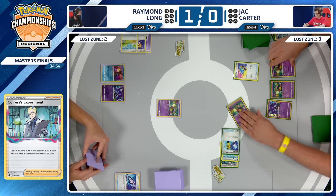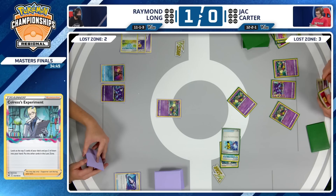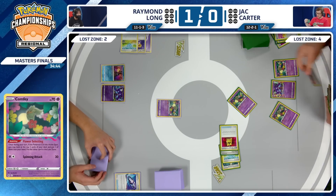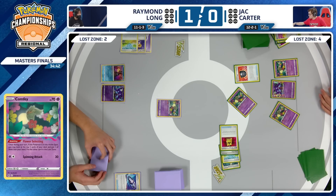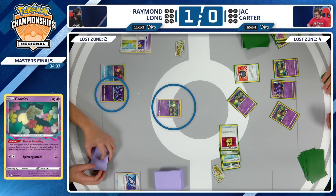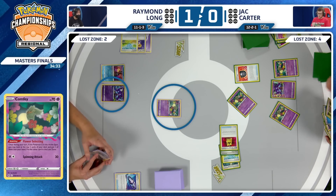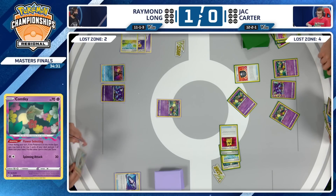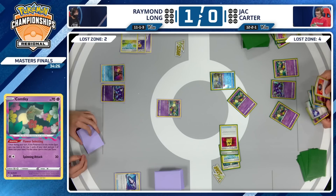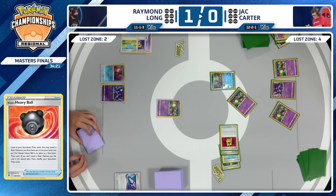A pretty important card: that Hisuian Heavy Ball. Absolutely amazing. Jack might have a strong enough hand to leave the Cramorant in the prizes and go get Radiant Greninja — a possibility. We could see Radiant Greninja targeting two low HP Pokemon to get two prize cards on turn one. Let's see which Pokemon he grabs. Playing it right now — game two already turning out to be extremely exciting, but it's going to be the safe route: Cramorant coming out of the prize cards.